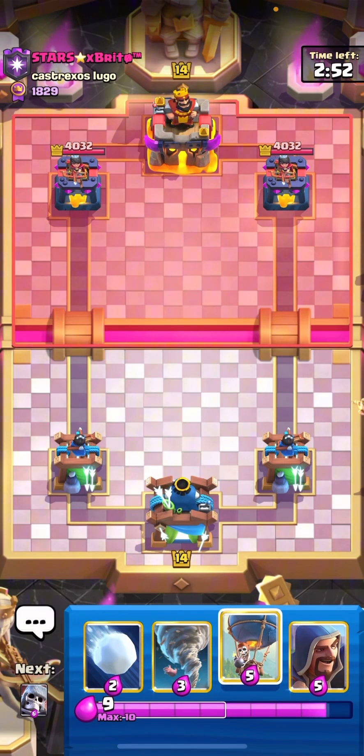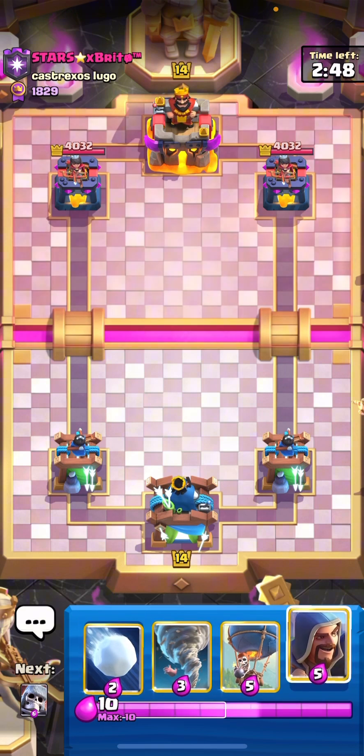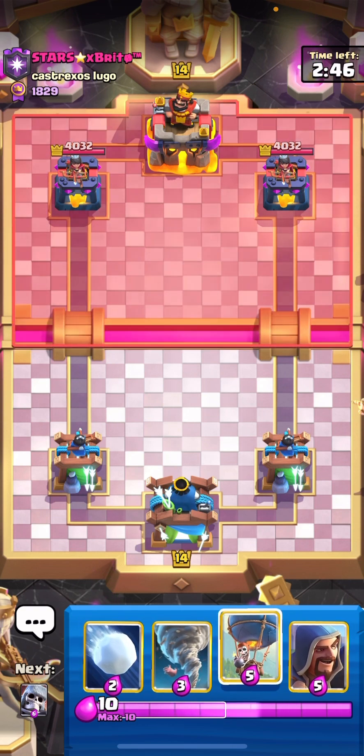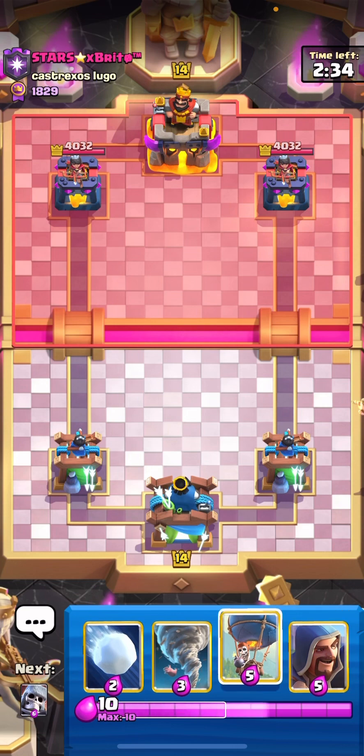We are in the first match. The opponent had a top 500 badge, so that's really promising. We don't have the best starting hand, so I'd rather wait for the opponent to do something, or maybe just cycle a snowball — that's the best thing I can do. I don't want to cycle a wizard or a loon for sure.